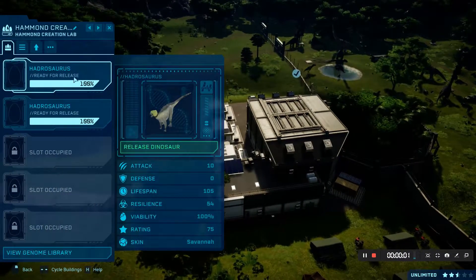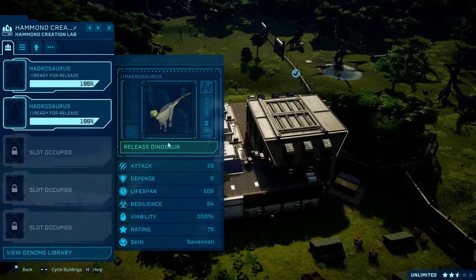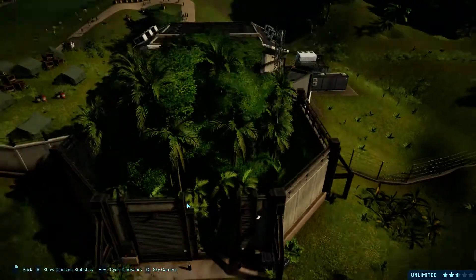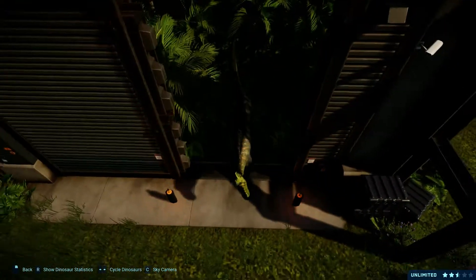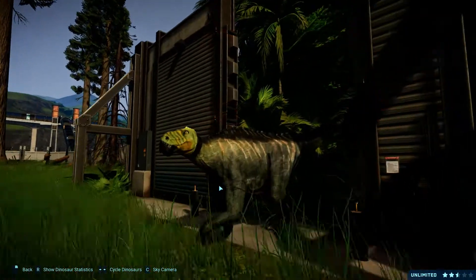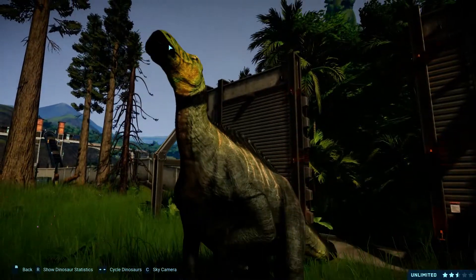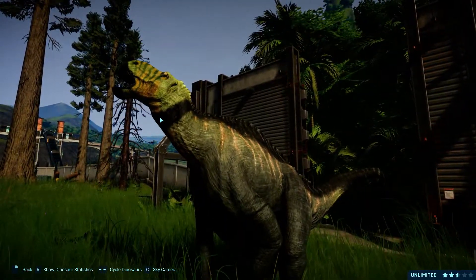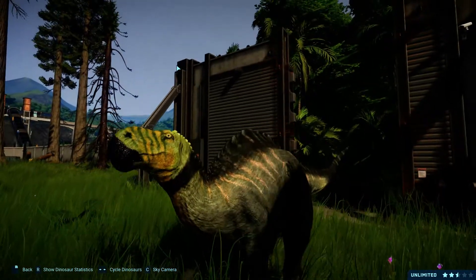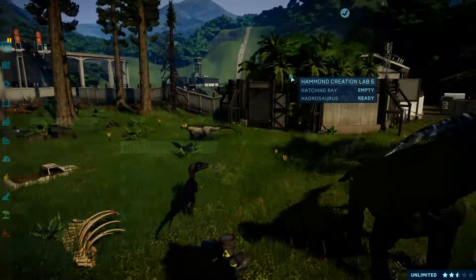Now since the Savannah and Woodland skins have hatched, let's check them out. Savannah has more green than usual. The head is a little bit of orange, black, and there's dark green stripes and black on the top.